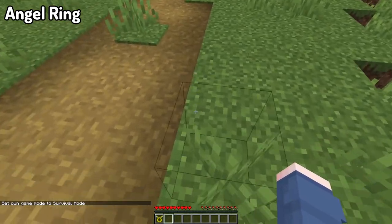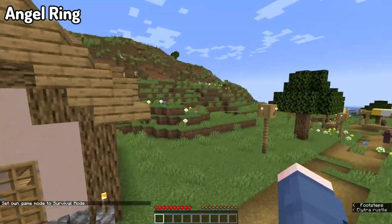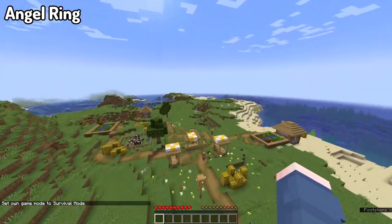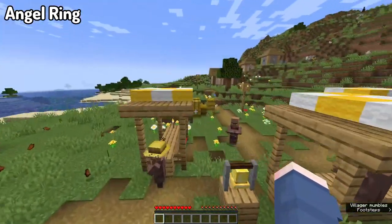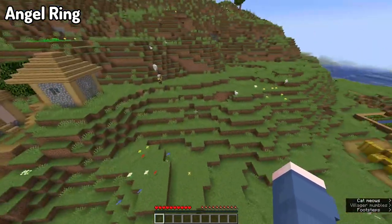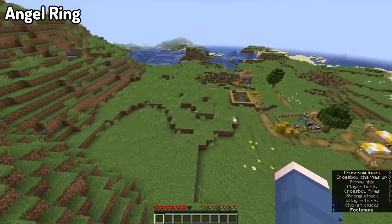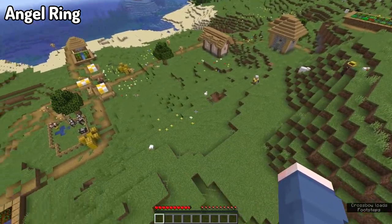Moving into our next mod, we've got Angel Ring. Angel Ring is a mod that adds in a ring that allows you to fly like in creative mode, to help with building and traveling. This does require the use of an elytra in the crafting recipe to make it, but once you have the Angel Ring, you pretty much have indefinite flight that is identical to creative flight, just in survival mode.